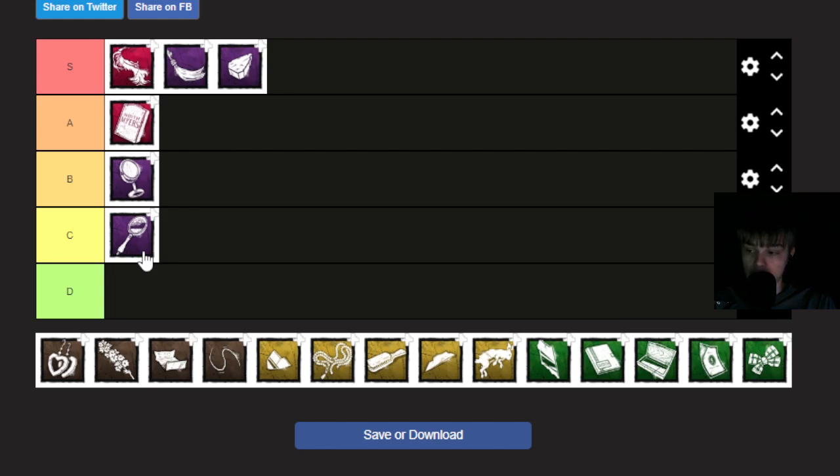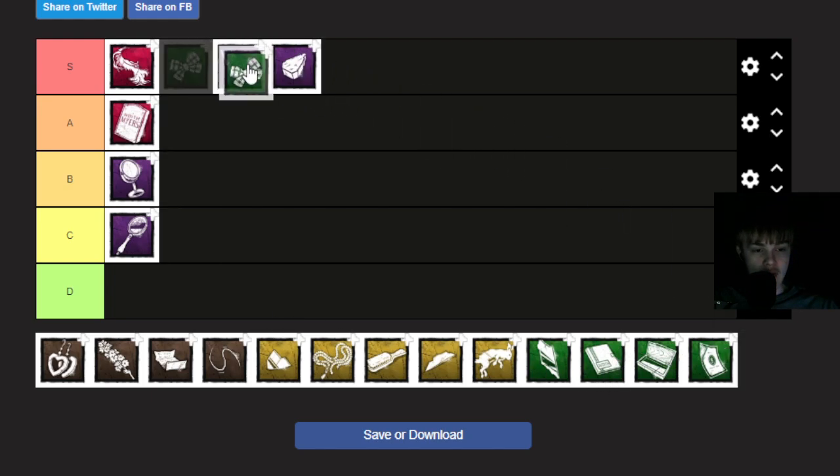Hair Bow increases the duration of Evil Within 3 by 30 seconds and increases the amount of Evil Within required to get by 50% the first time. Honestly, it may be only 30 seconds instead of 40, but it only requires the first time to be 50% increased. I do think it's better than Lock of Hair because it only takes 50% longer the first time. 10 seconds can make a big difference, but most likely not.